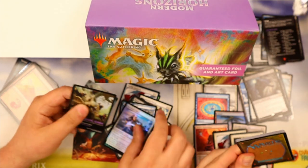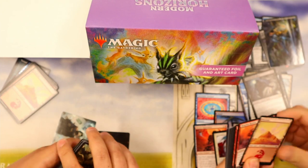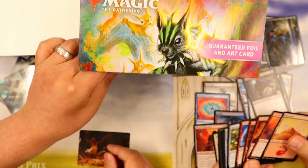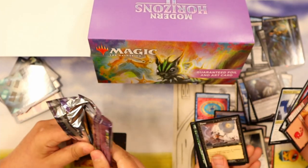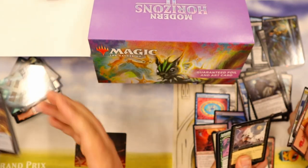They do look better in person — they're actually kind of cool. My first list card! I just got four red cards in a row with a mountain. Brainstone! Damn — in the original border!